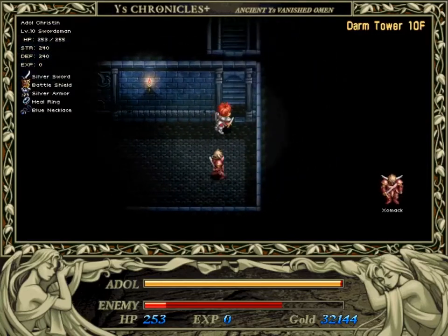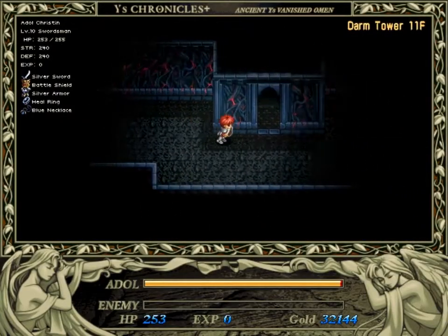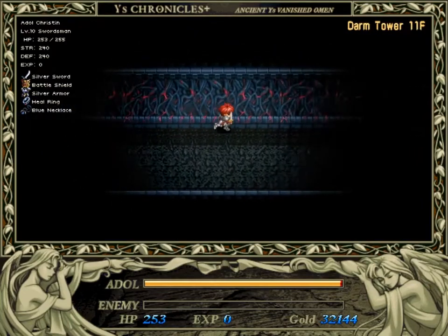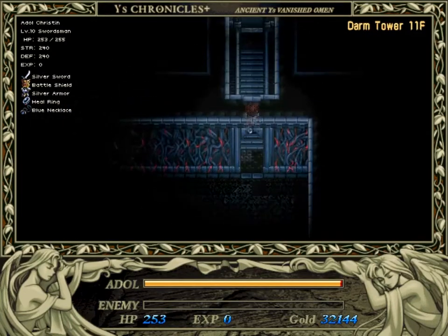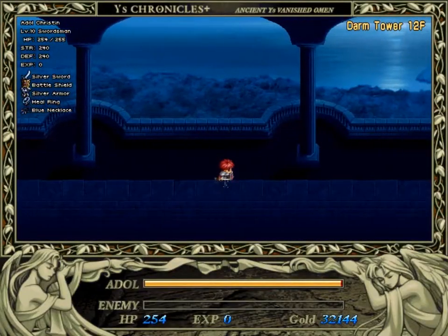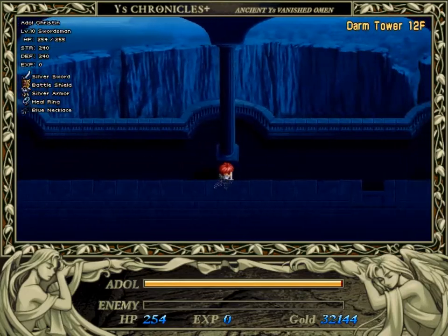So last time, we got 5 out of the 6 books of Ys, saved the girl Rhea in the annex, got the key for the final boss, and a cool battle shield — which unfortunately we cannot use for the final fight. This game is weird.